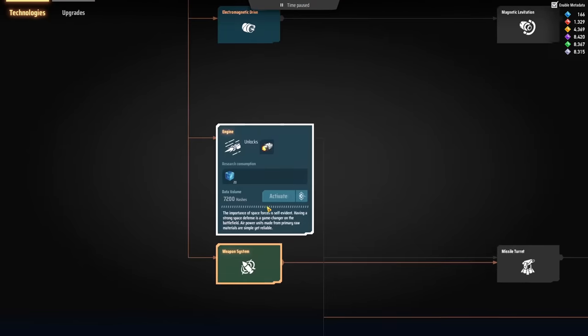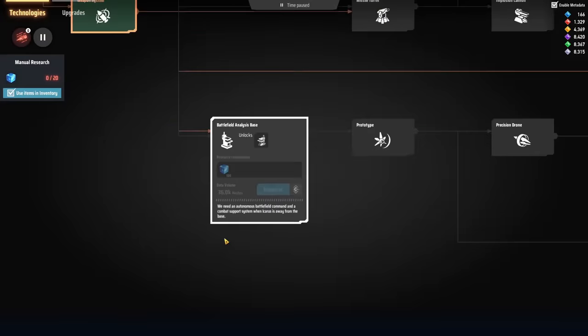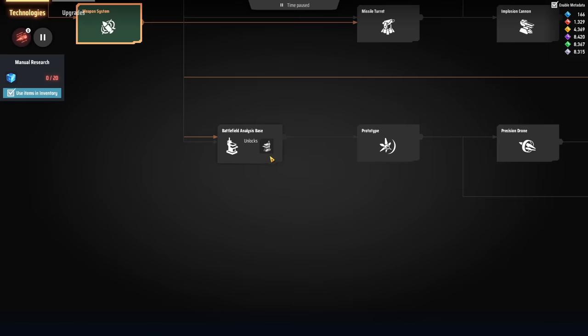What we really want to get, science-wise, is towards the battlefield analysis base. The reason why we want this is because the way it works with the dark fog is that they don't drop stuff unless it's stuff you need or you can already produce. For example, microcrystalline components — the bluish computer chip things — and engines, they don't drop. But the microcrystalline will actually start dropping, and steel will start dropping, even though we haven't researched those, when we get the battlefield analysis base unlocked. So we want to unlock this fast.